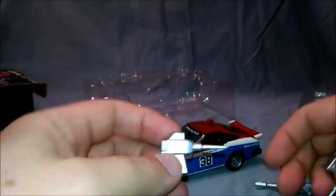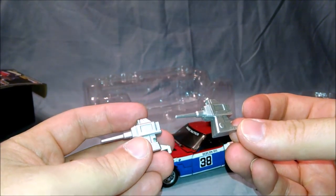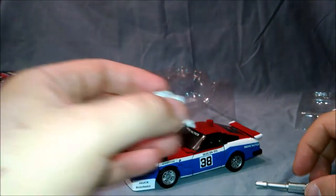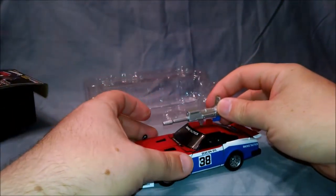First off, here are the shoulder cannons — the head cannons — going right into his head. These are cartoon accurate. They sent me an extra set of cannons, not these, the regular ones. But we don't really need those for him because he wears these. And then his rifle — yes, it goes on here.